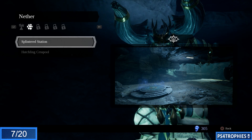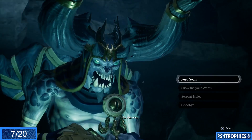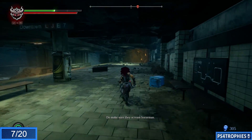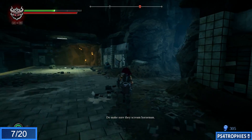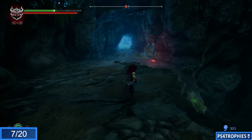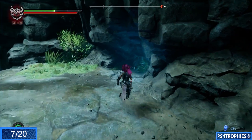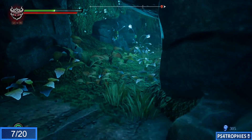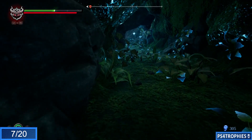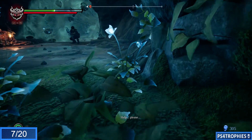Now we're going to go from the Haven to the Nether, starting from the Splintered Station serpent hole. From here we're going to dive deep into the cave system. You're going to see some red goo that you'd use to break open a barrier, but instead we're going to circle around and back, then crawl through another little tunnel. At the end of this we're going to find the human.